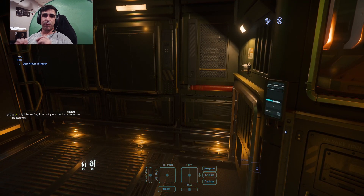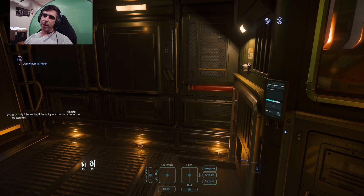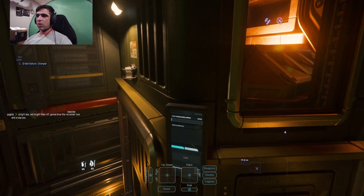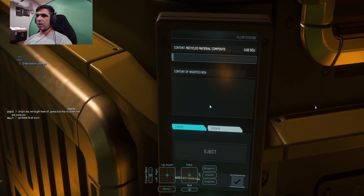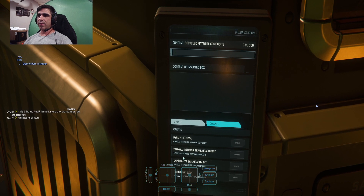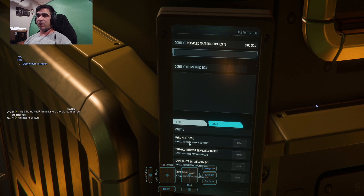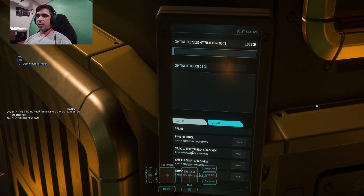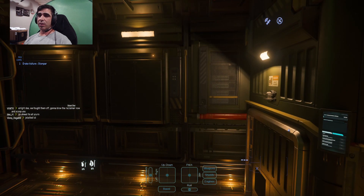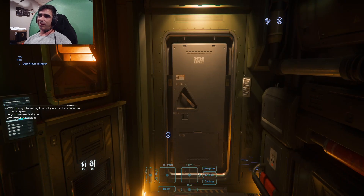Salvaging with the Vulture takes patience and time because you're going to strip some hull, create a box, move a box — rinse, repeat. You can create your own multi-tool and tractor beam attachment using salvage here. I don't recommend this even though it's free. It costs 0.89 SCU to make the multi-tool and 0.2 SCU for the tractor beam attachment — roughly 1.2 SCU of cargo of potential salvage profit just to make a multi-tool that only costs a little bit.